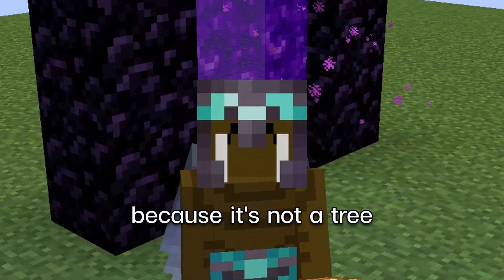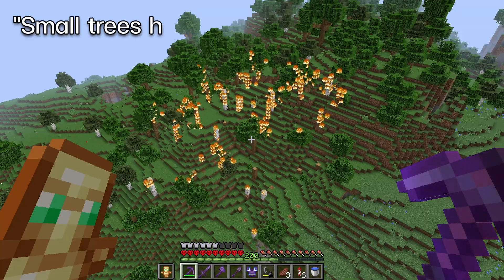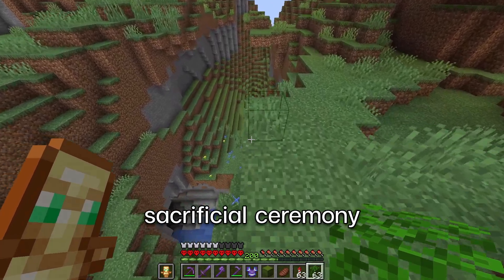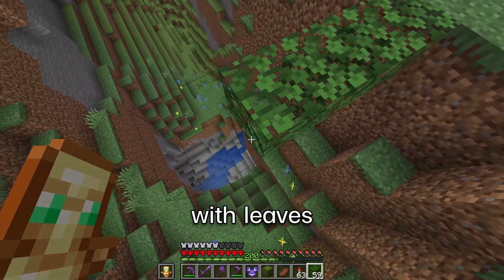But I don't like it. Why? Because it's not a tree. I love trees. Small trees have to be sacrificed for a bigger tree. Moon aquarium. Now that the sacrificial ceremony is over, we can start placing the outline with leaves.